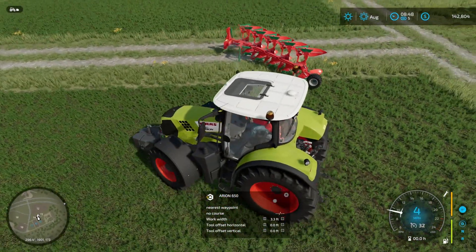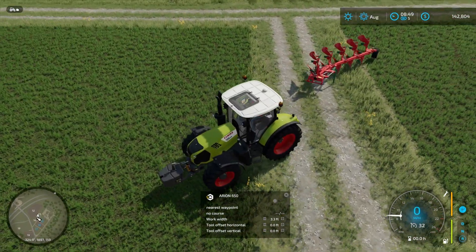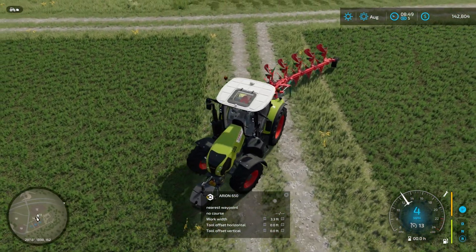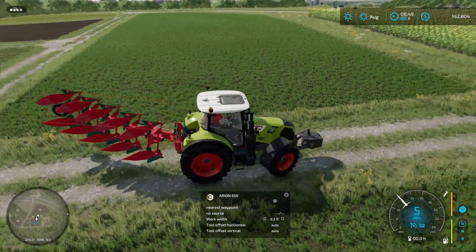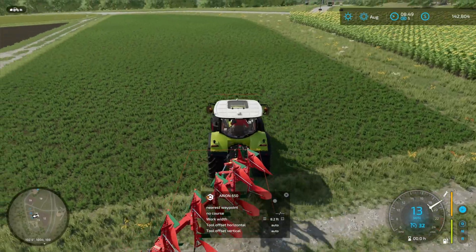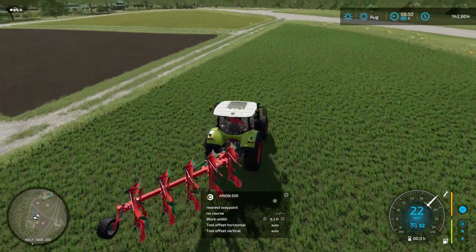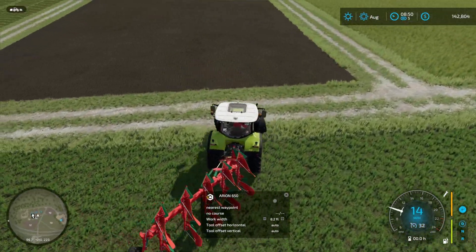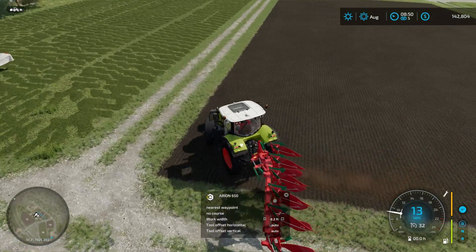The nice thing about plows is Courseplay automatically does all the offsetting for you — it in fact blocks you from changing the offset. You can see that down in the little window at the bottom; it's gone to auto for the horizontal and vertical tool offsets. We'll jump to this field because it's nice and small.